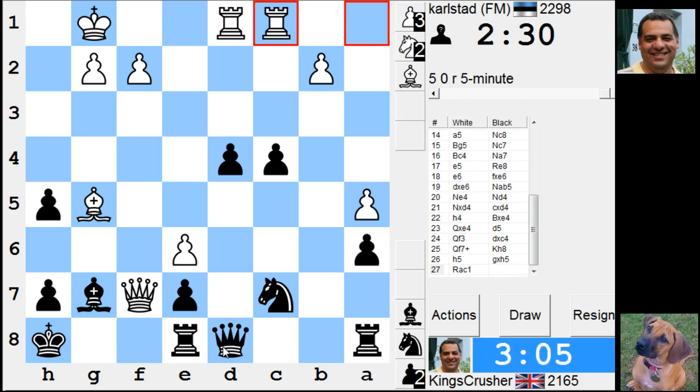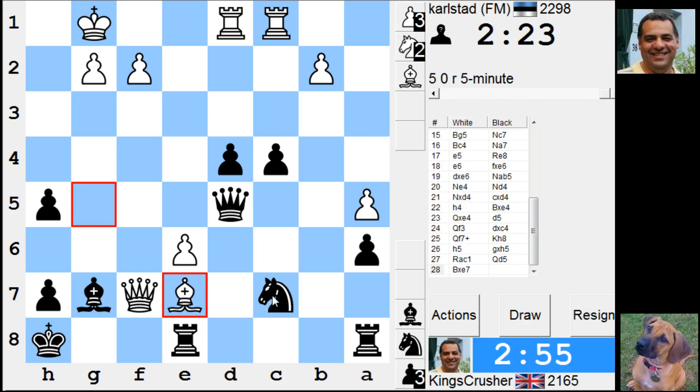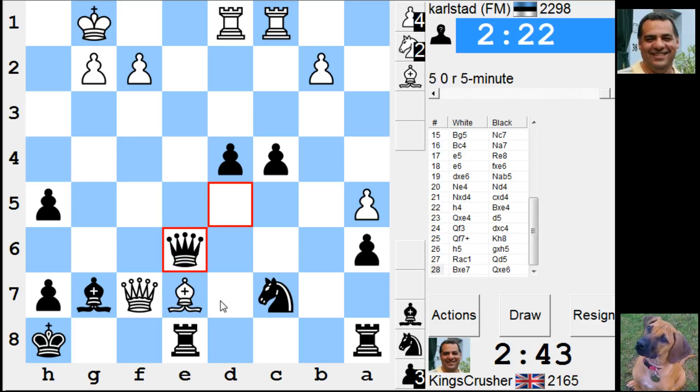Queen d5 - is that possible? Bishop e7, there's something on the g-file. There's knight e6. It's going to be fun. What about just queen e6? I want his bishop after - it sort of simplifies the bishops.